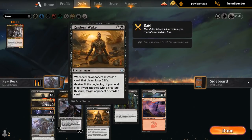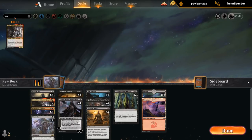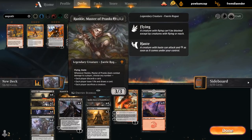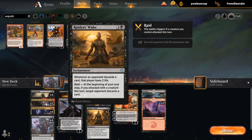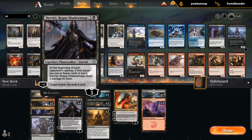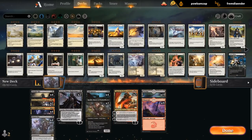Raider's Wake is typically not great, but it is good with Crusader since it's an evasive creature with Menace. We could play Big Angrath as a curve-topper. Awaken the Erstwhile is probably gonna get cut. Four Rankle might be too many, and now we have Crusader to make them draw more cards too. I don't think I'm gonna end up playing Raider's Wake. With Stormfist Crusader and Rankle to make them draw cards, that should be enough. Four Davriel is probably too many — let's go down to two Davriels and add some interaction.